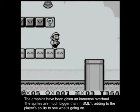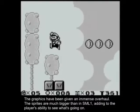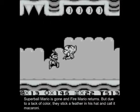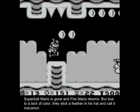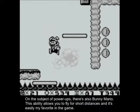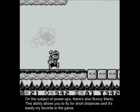The graphics have been given an immense overhaul. The sprites are much bigger than in SML1, adding to the player's ability to see what's going on. Super Ball Mario is gone, and Fire Mario returns. But due to a lack of color, they stick a feather in his hat and call it Macaroni. On the subject of power-ups, there's also Bunny Mario. This ability allows you to fly for short distances, and is easily my favorite in the game.